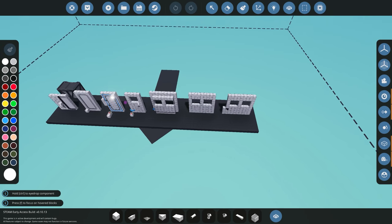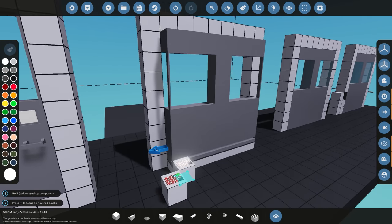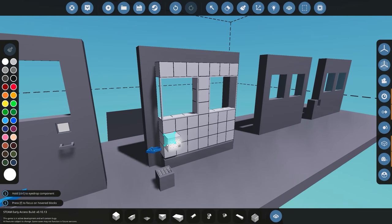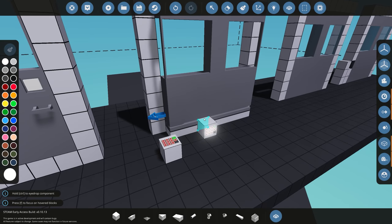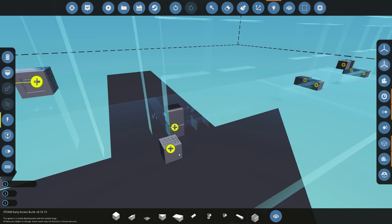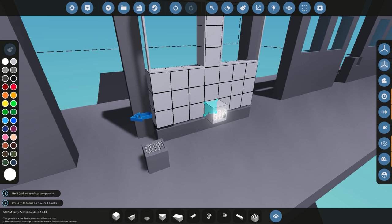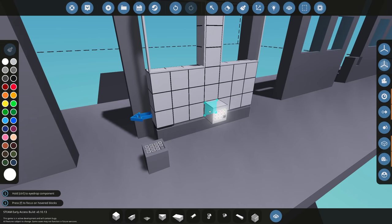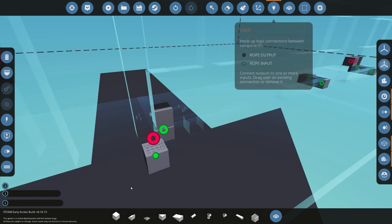Now we move into sliding door territory. The most basic type just slides on its own axis — it's not flush with its body, it's one block out and exposed. I don't really like it. One thing to note is that these require electricity continuously — when you want to keep them shut you have to keep giving them power, which is not ideal and I'll explain how to overcome that later.